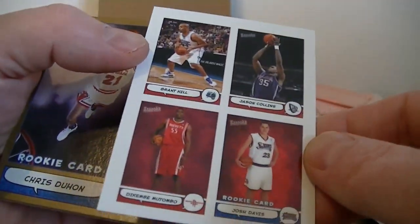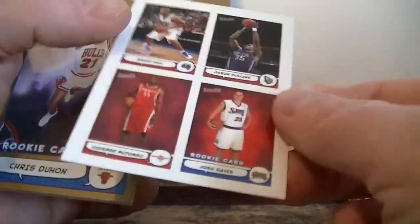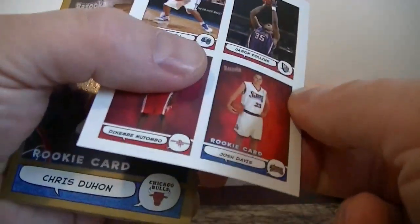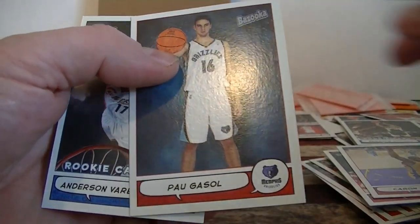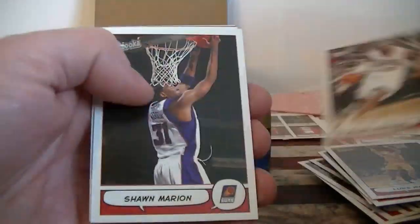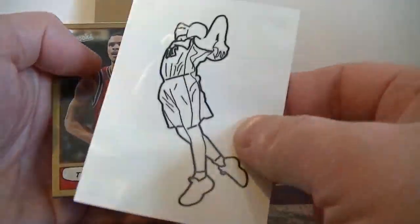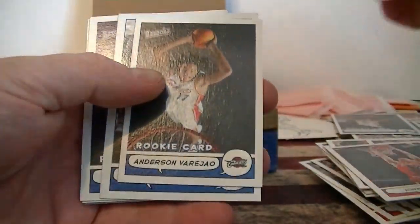Sticker, pretty cool — Grant Hill, Collins, and Josh Davis. It's a cool-looking sticker, I think it's all one sticker. Actually it might be four separate stickers — that's cool. Chris Duhon rookie card gold, Pau Gasol, Vrajovic rookie card. You got a mini J.J. Ford, Luke Walton. Allen Iverson, Marion, Barbosa tattoo — two-hand slam. Tyson Chandler gold, Miles Hendrix.